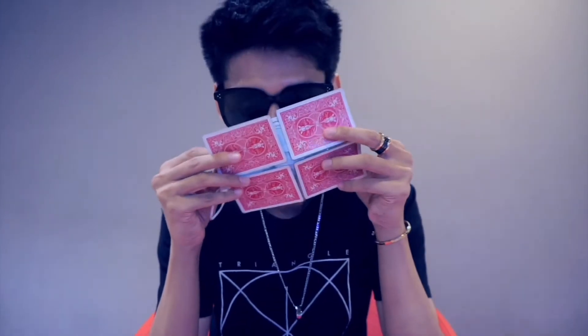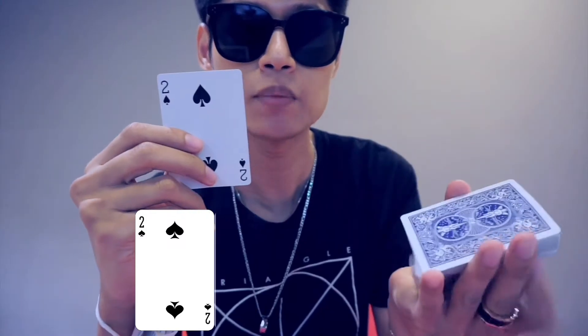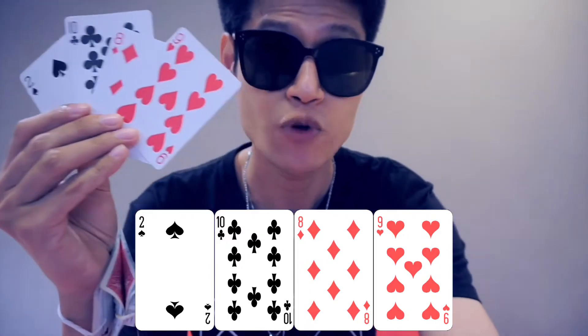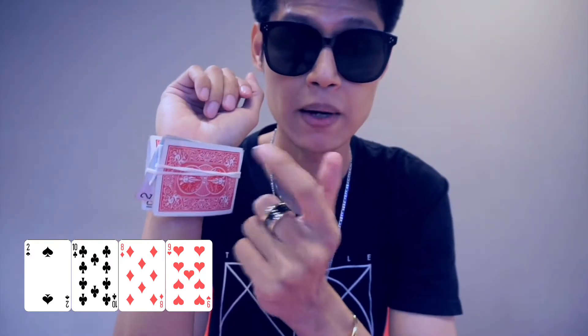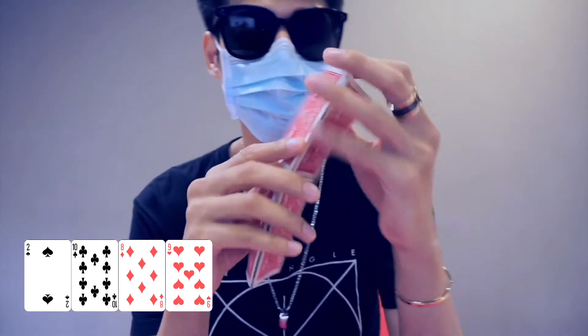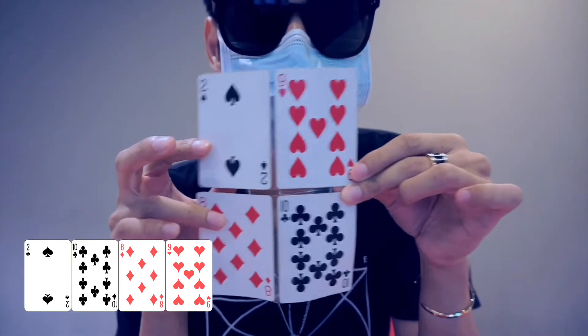I'm back. Allow me to keep my mask in this mask holder. Here's another idea for you. Apart from cutting to aces, you can cut to random cards — such as a two of spades, ten of clubs, eight of diamonds and nine of hearts. Now, this may seem like randomly picked cards, but nothing in life is random. The mask case that you saw was actually a prediction. Nothing in life is random. These four cards happen to be the exact same cards that were randomly cut to early on.